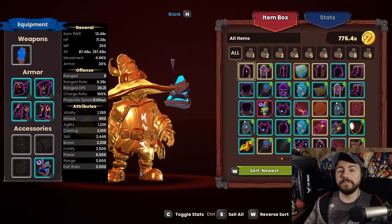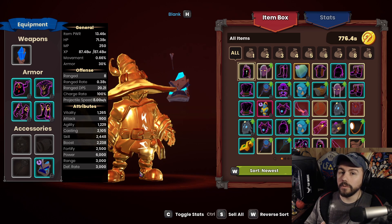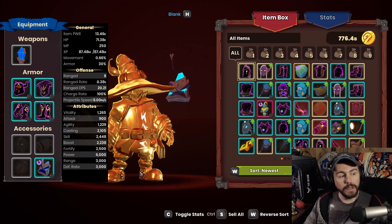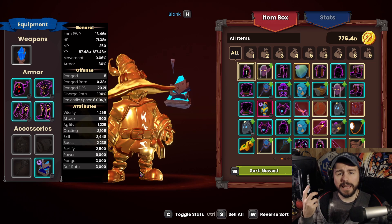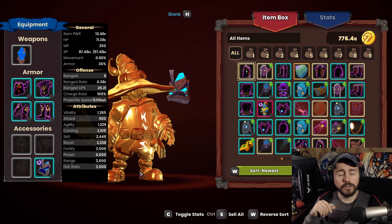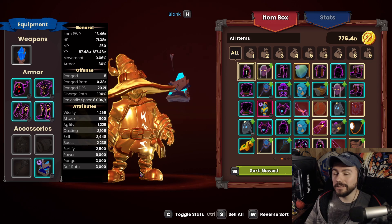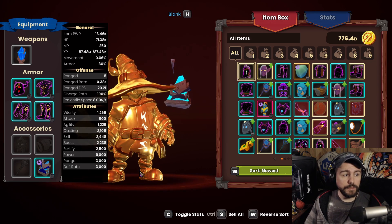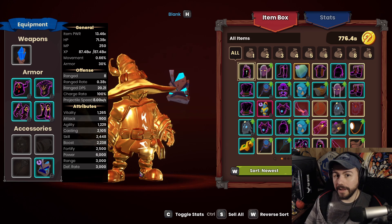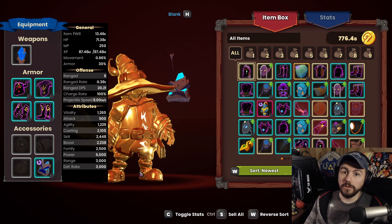Speaking of which, the helmet is going to come from either Alchemical Labs, Magus Quarters, or Tornado Valley — a Wave 25 clear is required. I've already covered Alchemical Labs and Magus Quarters on the channel, so I'll go to Tornado Valley since I haven't yet. Plus, since it has the highest loot modifier, it should have the best chance of a good helmet of the three maps.